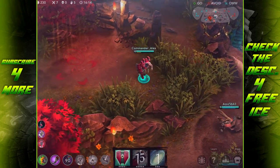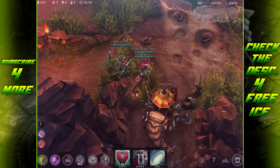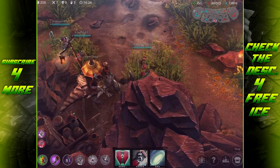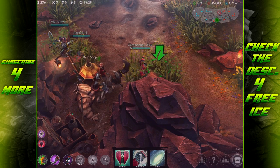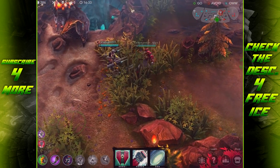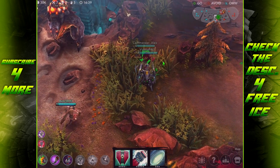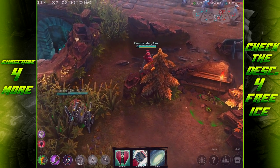Next I'd suggest the Crucible. Arden scales incredibly well with health — his heroic perk is based on his health, so the more health you have the more you heal. His Blood for Blood also scales off health, meaning more health equals more damage and more healing. It's something that scales very well with Arden.